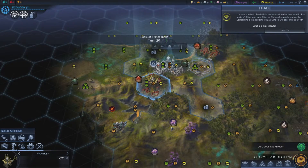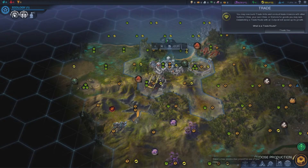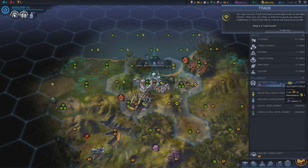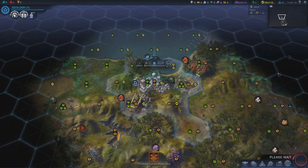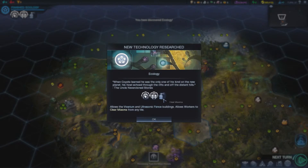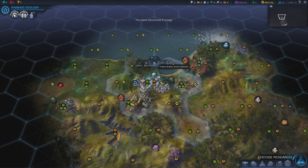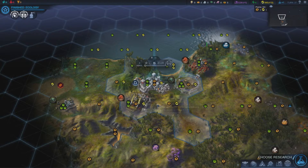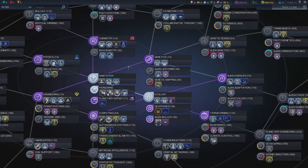Building a plantation will get our food up. We'll also grab an Old Earth Relic to start generating culture. In the comments you can also tell me what kind of victory you want me to go for — a culture victory, a science victory, or anything else — let me know below and we'll try to do that.